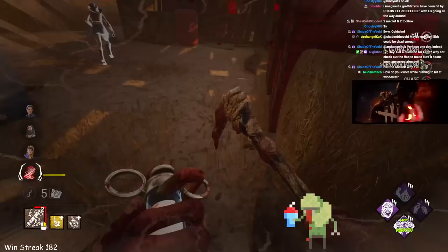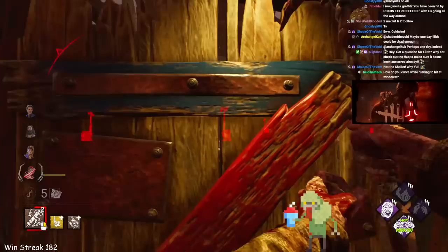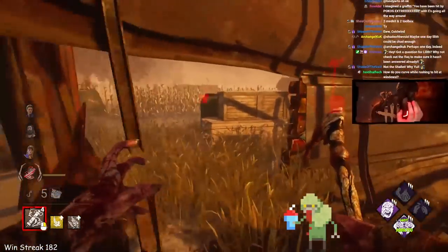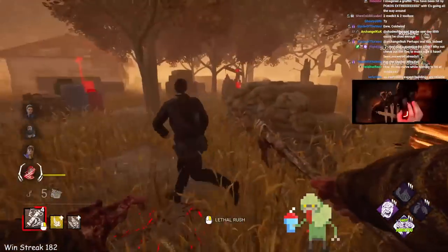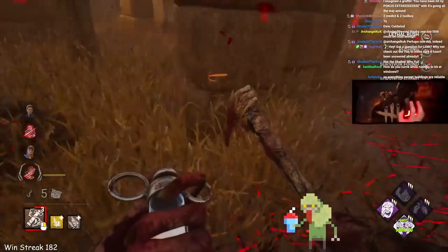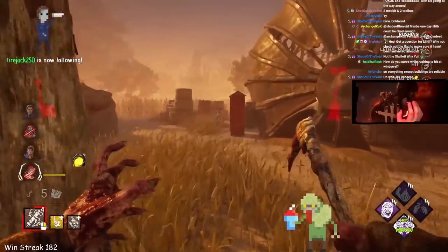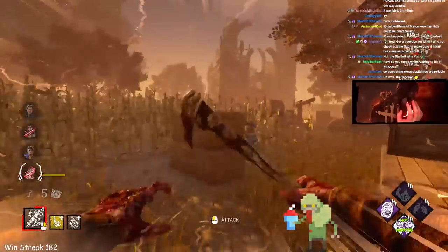Nice dodge there — possibly a dead hard combo, very good timing. Lucky break too. Found her — Jeff actually pushed us into the side of him, which was incredible. The objects around here all have pretty good collision.